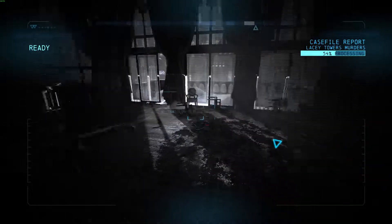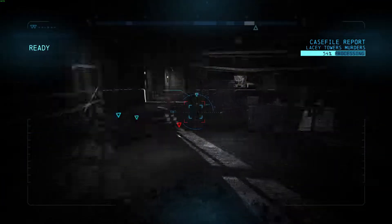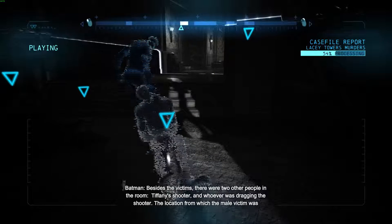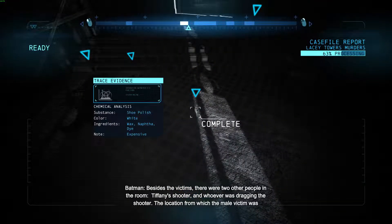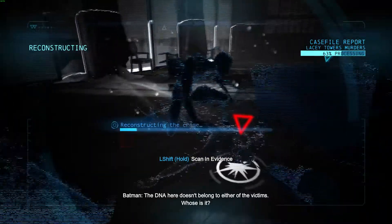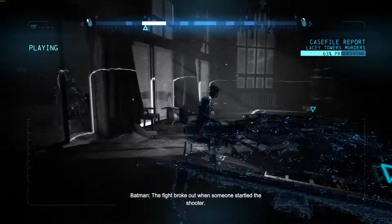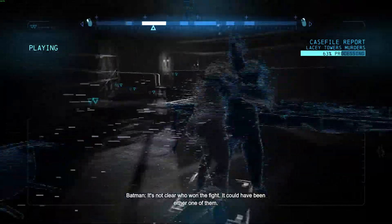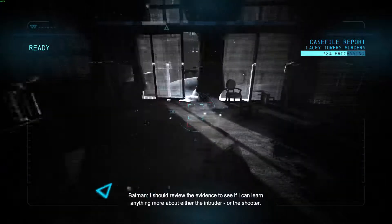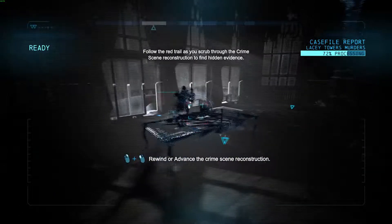We gotta scan here - the gun. These fingerprints are a match for the Penguin, but they're on top of the soot from the fire. The cops were right - the Penguin was in the room - but these prints prove he was here after the murders were committed. If he didn't kill Black Mask, who did? The only thing I know for certain is that Tiffany's shooter was lying on the floor. These white streaks are shoe polish - whoever shot Tiffany was being dragged along the floor. Besides the victims, there were two other people in the room: Tiffany's shooter and whoever was dragging the shooter.